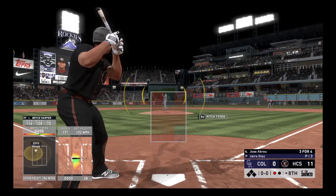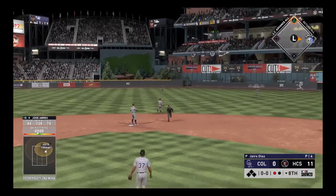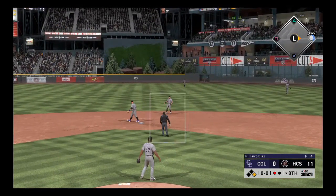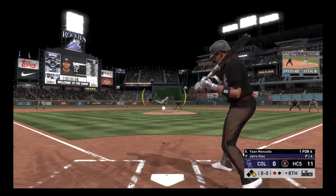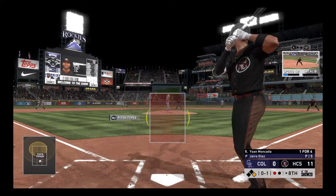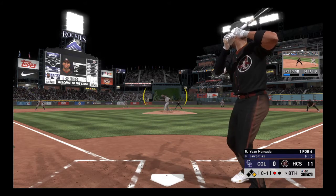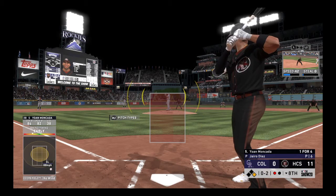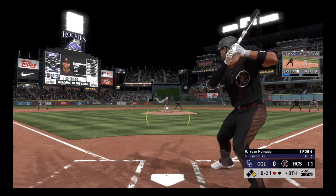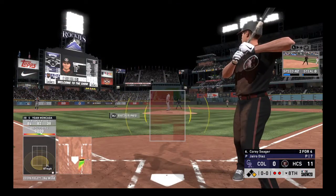Jose Abreu at the plate — he swings and sends it on a line to right center, and that's another base hit for him. He's on a tear in this one. Yohan Moncada standing in now — he'll go after the first pitch and bounce it into foul territory, coming into this appearance in the midst of a one-for-four day. The 0-1 — swung on and missed for strike two. Not much you're going to do with that pitch. You have to catch it out front before it even breaks, and even if you do that, it's a tough pitch to keep fair. And he struck out again — that's the third time he's gone down on strikes in this one.